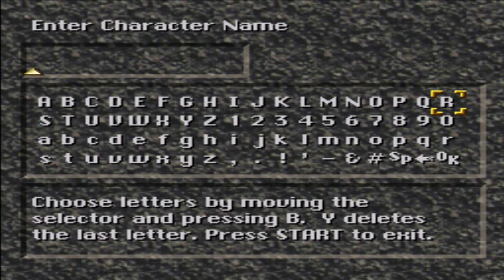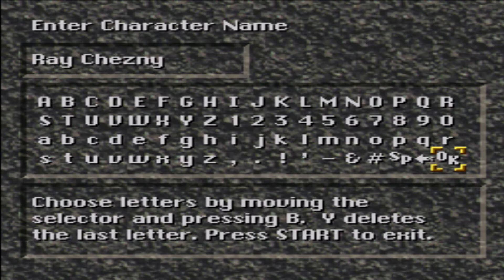I think I named our character Ray Chesney, but I'm not 100% sure. We're Ray Chesney the Avatar — because what else would we be? Ray, I found out after I'd already started the game, was the in-manual name of the hero of Tecmo's Secret of the Stars. Chesney is, of course, the name of the hero of Paladin's Quest. Eventually I decided that my default hero is Ray Chesney the Avatar.